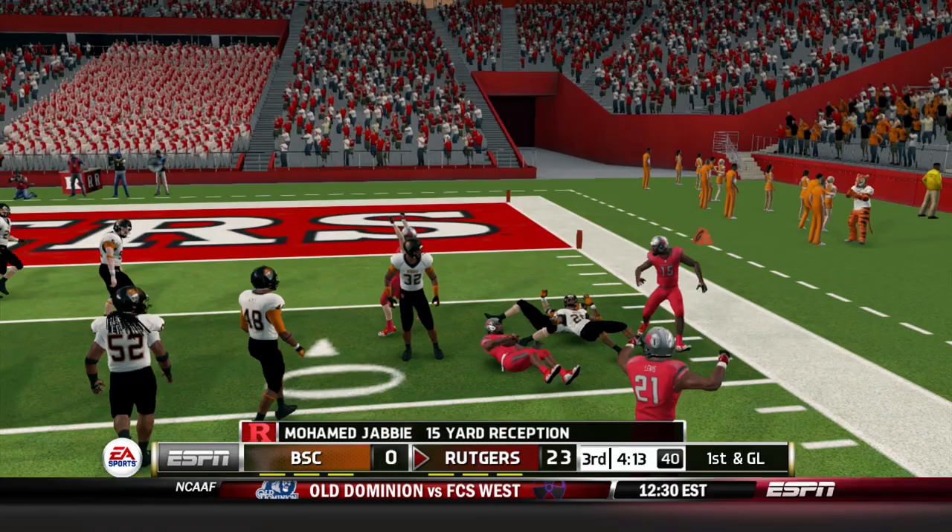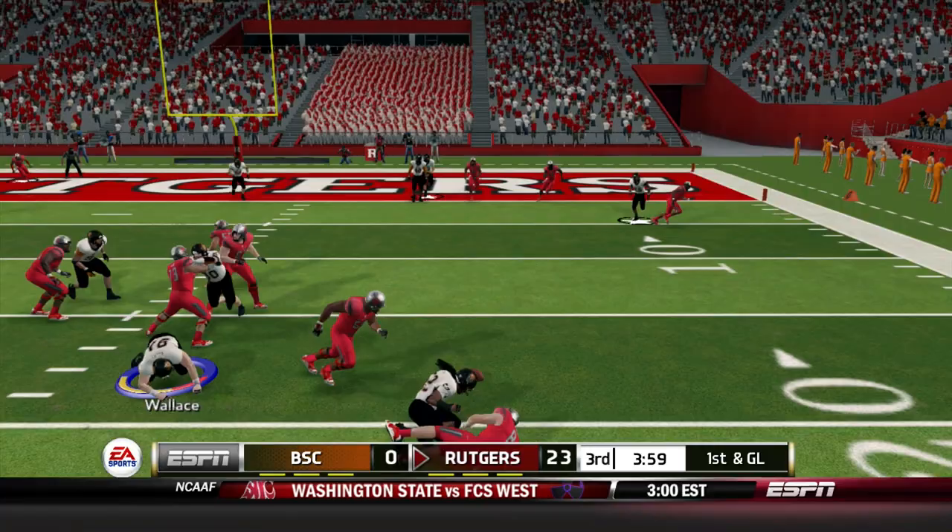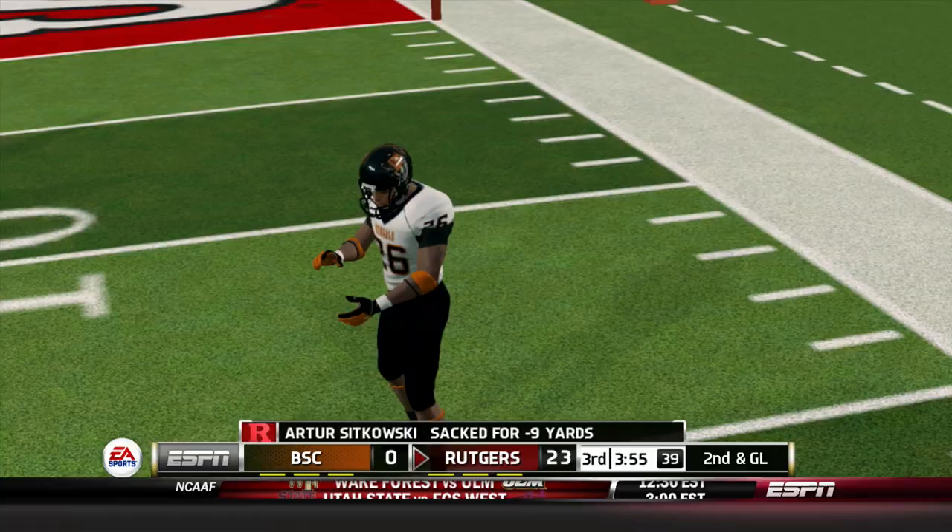Sikowski goes empty again, dumps it off outside for Mohamed Jabi. Jabi stiff arms to the 10-yard line and down to the nine for first down and goal. Interesting to see them go empty again, but it's worked out well. Sikowski sits in the pocket, pressure comes on the outside, he rolls right, lost the football — picked up by Seymour. It's a sack for a loss of nine, but Rutgers maintains possession. Dante Randall gets his first sack of the season but has been all over the field with three TFLs already in this game.